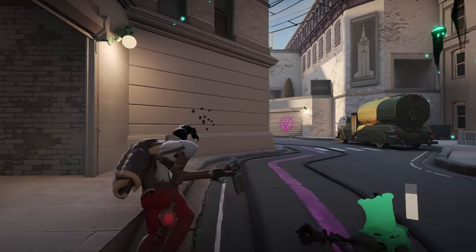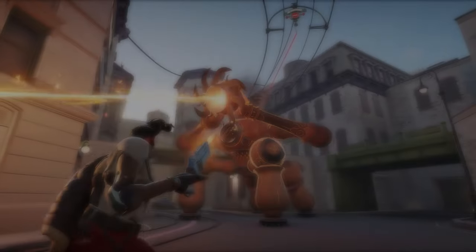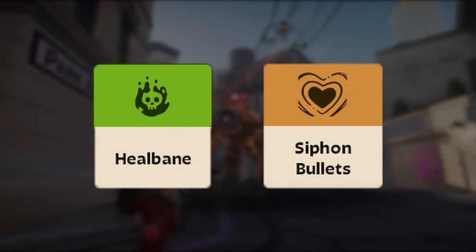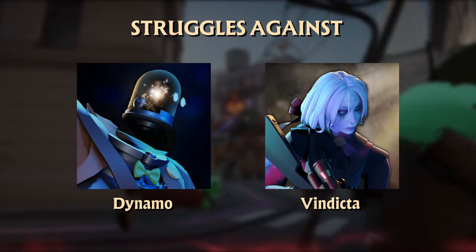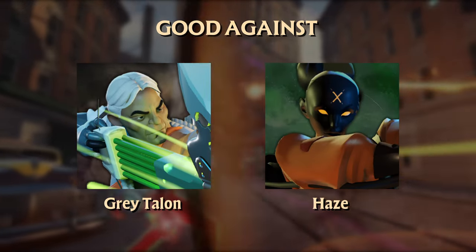As for ways to counter Shiv, he struggles against items and heroes that can slow him down or drain his health. Items like Healbane and Siphon Bullets, which steal max health, are particularly effective against him. Heroes with strong crowd control such as Dynamo and Vindicta can also keep Shiv at bay. However, Shiv excels against squishy heroes like Grey Talon and Haze, who can easily be burst down and poked repeatedly.